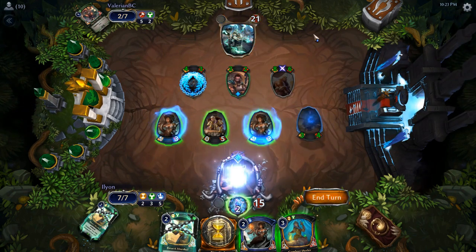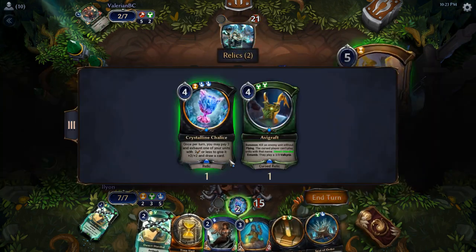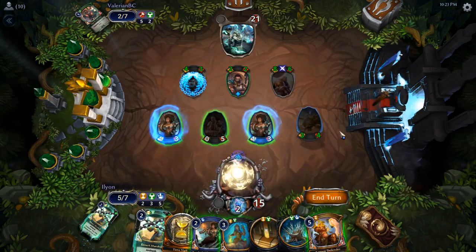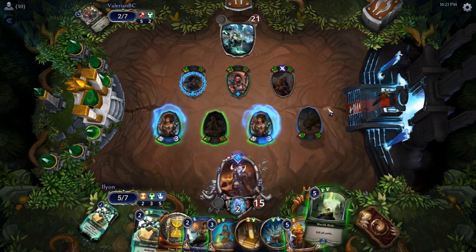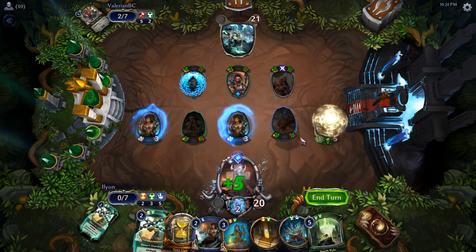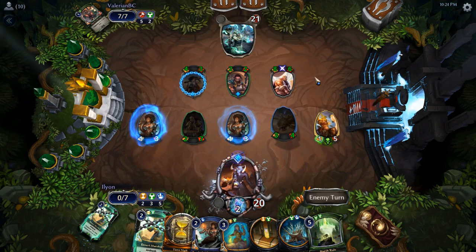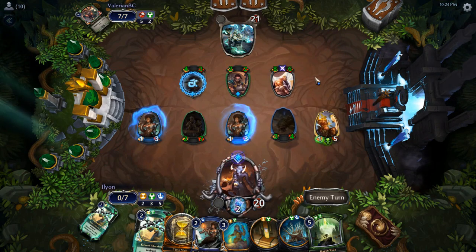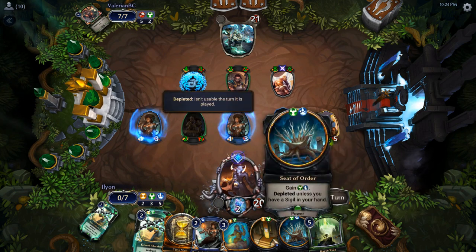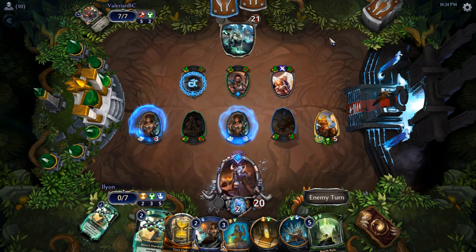Smack our opponent in the face. I'm gonna use that. We've got one of our other real good ones, which is Lumen Defender. We're back up to 20. The 8-6 just dies now. We can block the 2-2 slash 4-4 forever. And we're like four cards up on our opponent.